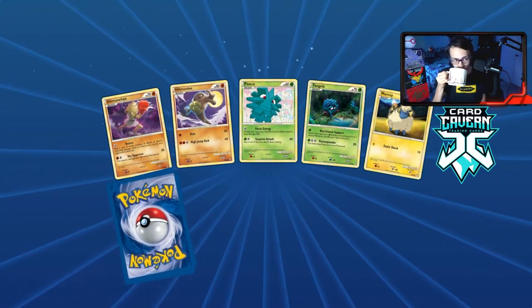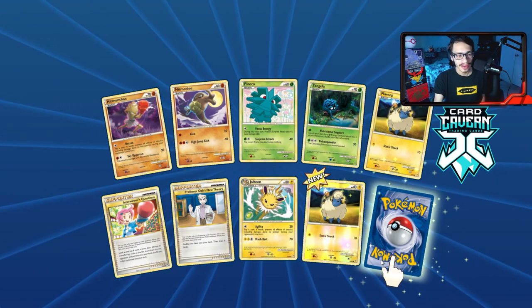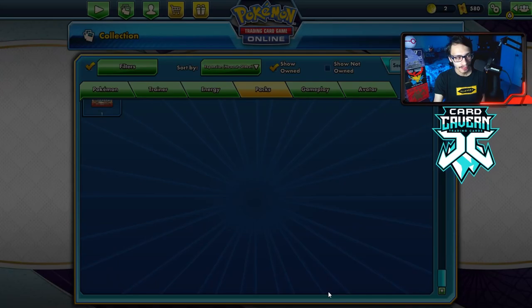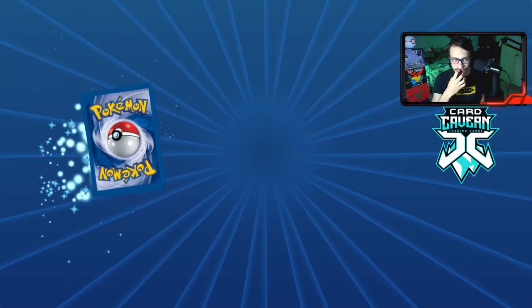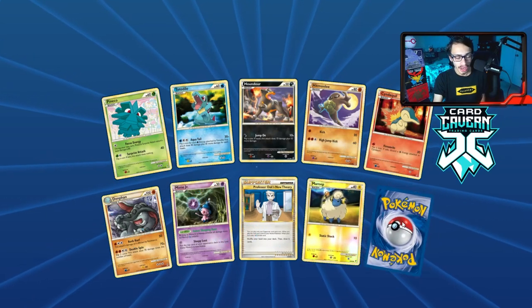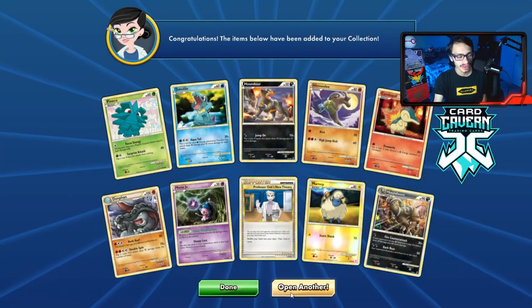We got our first hollow Mareep, and the rare is a Typhlosion. Next pack gives us a reverse hollow Typhlosion — I'll take it. Another Mareep, and we get ourselves a Houndoom with a fire counter-attack. Very interesting.